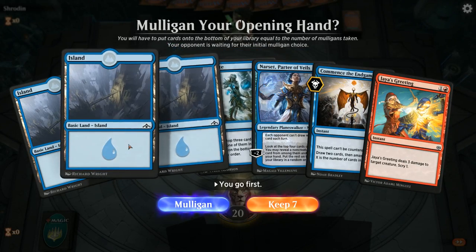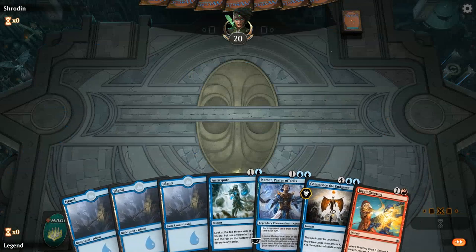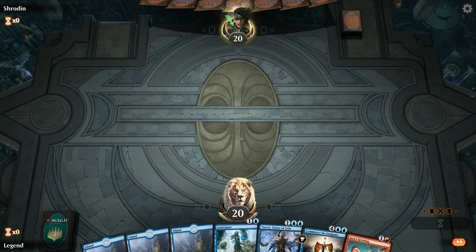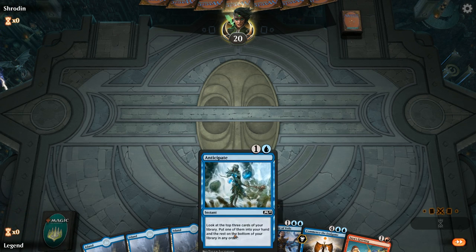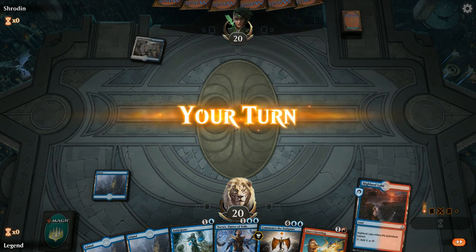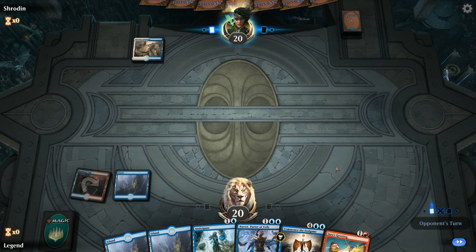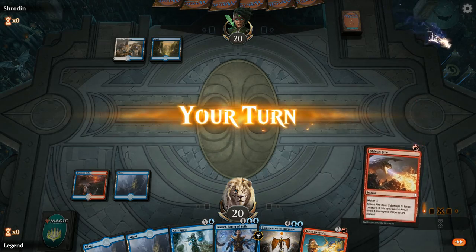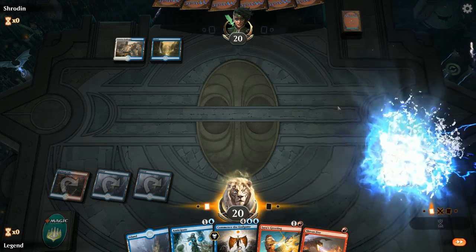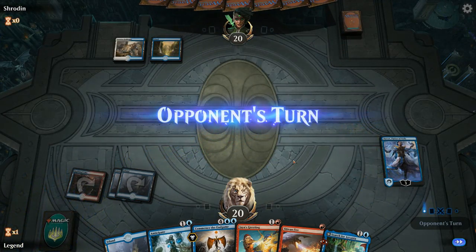Game three — we're on the play. Hand is fine: Anticipate can find red mana, we have Ionize for interaction, Narset for card draw, and eventually two Commences. No counterspells though, so we're a bit soft to opposing Planeswalkers — maybe Anticipate can help there depending on the matchup. Facing an Azorius Guild Gate, so presumably a more controlling deck. I'll still play Highland Lake here; Anticipate is a nice one we can keep up later. I want to make sure we can play Ionize if we have to, and probably just play Narset next turn.